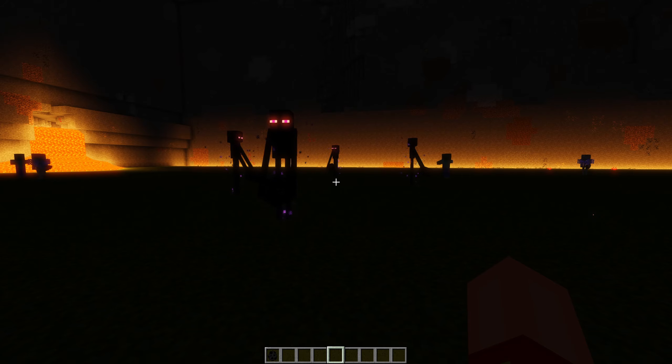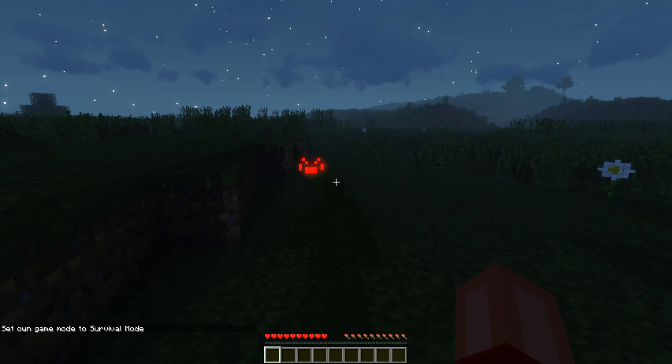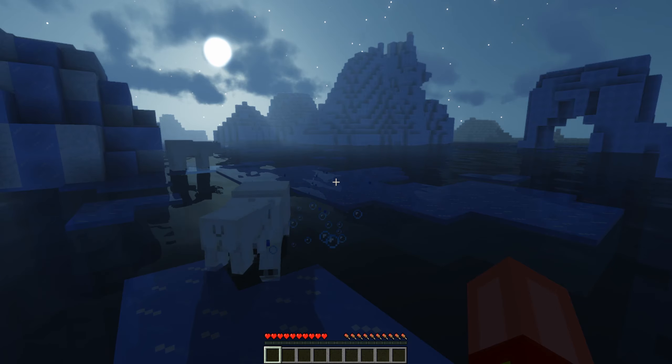Endermen carry a lone obsidian block around with them. They can only place it down once per life. Spiders are invisible, but still recognizable by their glowing red eyes. Polar bears aren't pushovers — don't mess with them, especially next to their cubs.